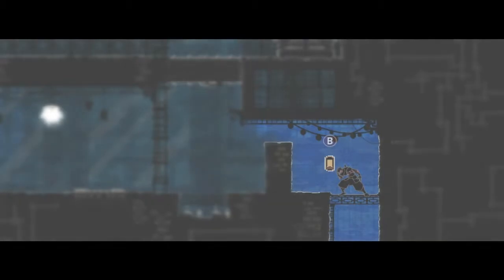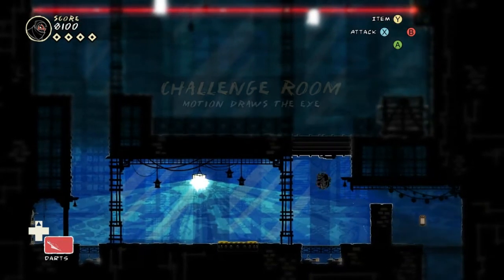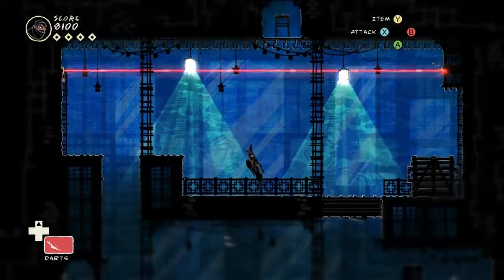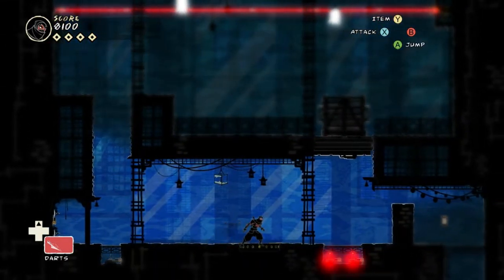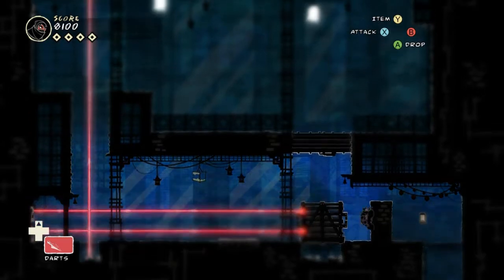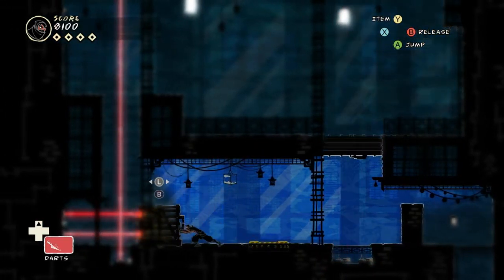Here's our first challenge room. I think diegetically it's him sort of hallucinating, which becomes more and more important as the game goes on, because of the special ink that allows him to have his superpowers. So here the puzzle's very simple. There's that pad you stand on - it opens that door, which lets down the crate. Now you can flip the switch back. That'll turn off the laser that's guarding the final scroll. And with the crate, you can block the other lasers and get yourself up there. Simple enough.